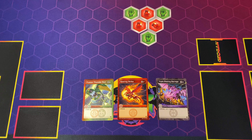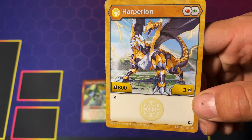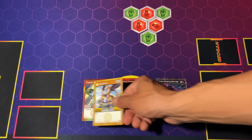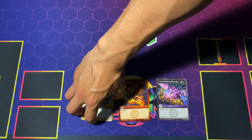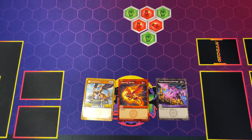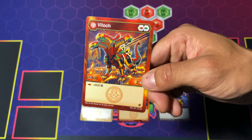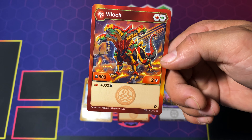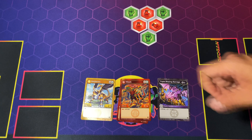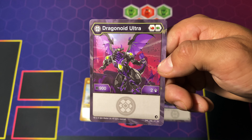Up next we'll show off our Bakugan. We got the Aurelius Hyperion for the Red and Green Fist for 800 B, 3 damage, and a built-in reroll. Up next we got the Pyrus Viluk for the Red Fist and Green Fist for 600 B, 2 damage. And last but not least we got the Dragonoid Ultra for the Red and Green Fist, 900 B and 2 damage.